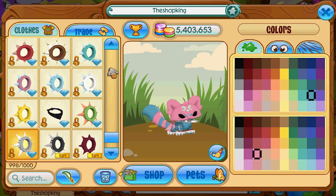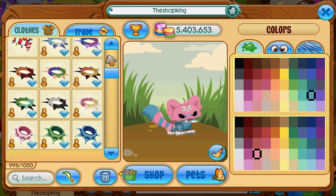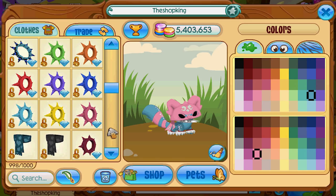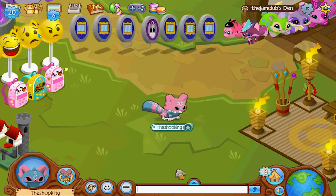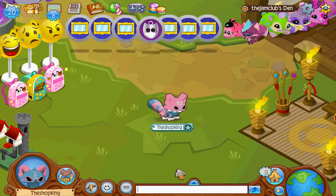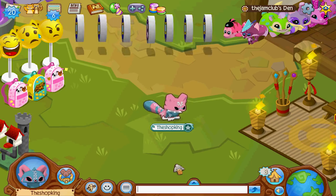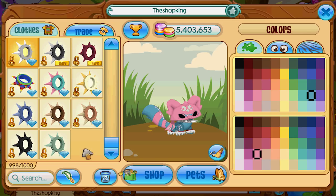And if they ever do get that rare tag put on them, watch out — they're gonna be worth a lot. I think Animal Jam should put a rare tag on these really old spikes, the old ones, not the crazy new ones. And even if they don't, they still should go up in value. They work well for making looks, and certain times when you're making a look and you want it to match, you need to use a diamond spike because certain colors — that's all that's available.